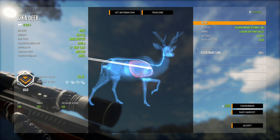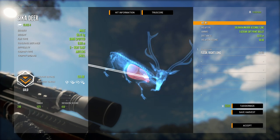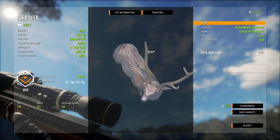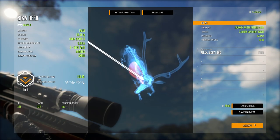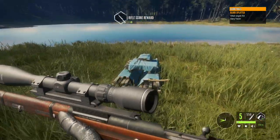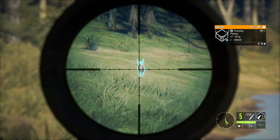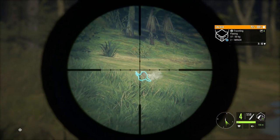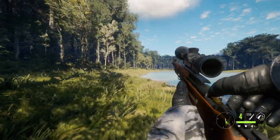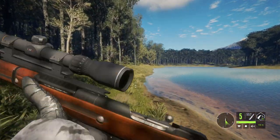Wow — right lung only! The Mosin dropped it on the spot with just a right lung hit. That's actually pretty incredible. We need to do some testing from a little bit further ranges since we were pretty close. There's a Sika fleeing — this will be an opportunity to test it out. From further away a single lung is definitely not as powerful, but even from that distance it barely ran at all. It's in line with the 6.5 and the 270 — pretty impressive.